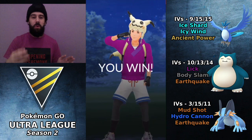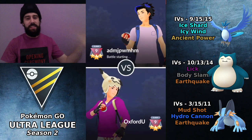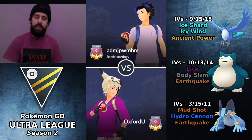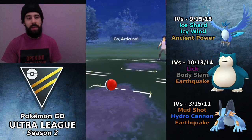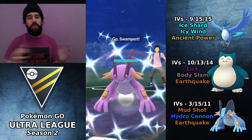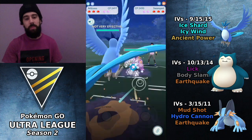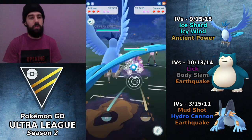I first saw this team on Pogo King's channel a long time ago when he was testing out Articuno. Adam JP Wumhum is up next. Pogo King made a video on Articuno — really great video — and everybody started using Articuno after that. Articuno's lead is so awesome, and here against Swampert it's an amazing matchup for Articuno of course.